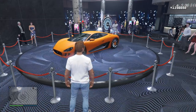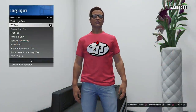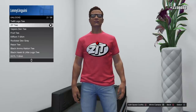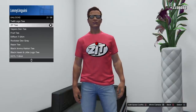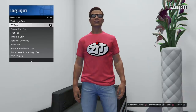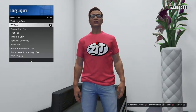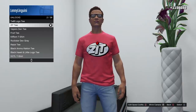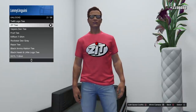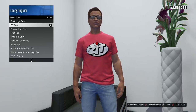Rockstar also has a free t-shirt this week — the ZIT tee. All you have to do is log in to Grand Theft Auto Online anytime this week to receive it, so you can advertise the tech company while keeping your torso safe from the blazing Los Santos sun. It features the ZIT logo on a reddish-pink shirt design. The offer ends on October 21st, which is next Wednesday, giving you a full week to take advantage.